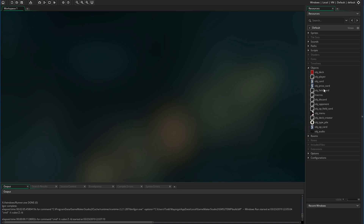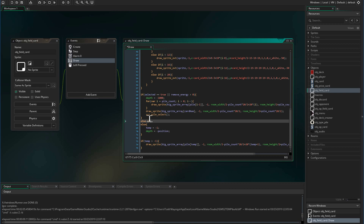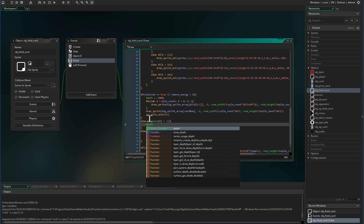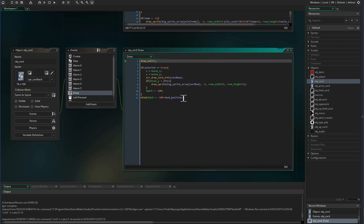That fix is going to be in our object field card. In the draw event we're going to go down to where we have our depths being set, and that's in these two conditions. We're going to create another condition that says if alarm zero is greater than negative one, we're going to set the depth to be above all of the hand cards. The hand cards will have a maximum depth of negative 200, so we're just going to set this to be negative 300. When the card is selected its depth will be negative 200, and when it's not selected its depth is going to be negative 100 minus its hand position.